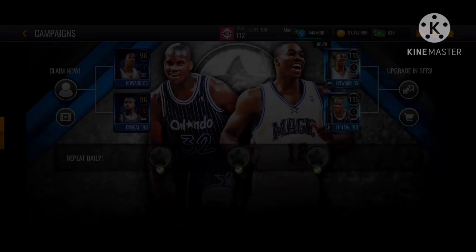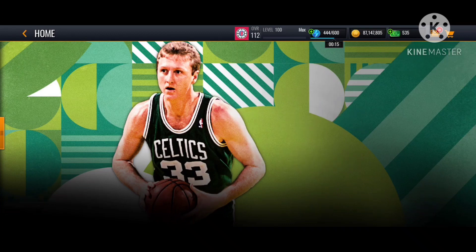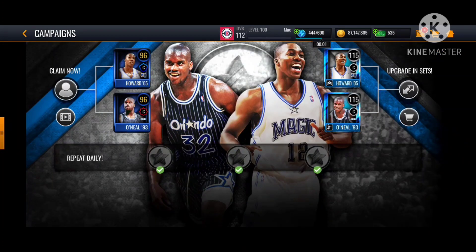Remember to watch your ads, guys - super important. Every day counts. The promo is 6 weeks and 8 hours long, so roughly 7 times 6 equals 42 tokens just from that over the promo period.